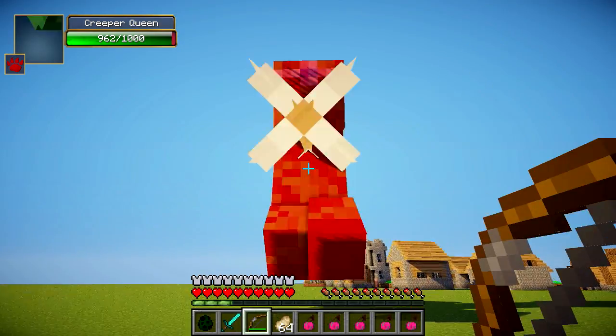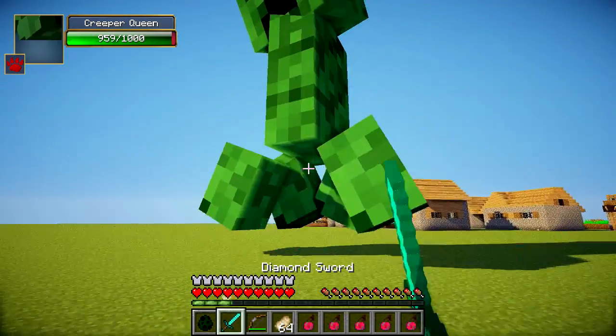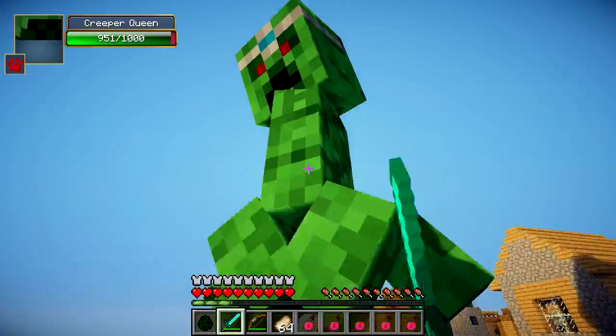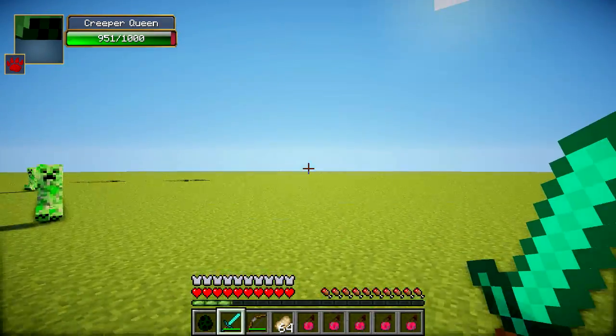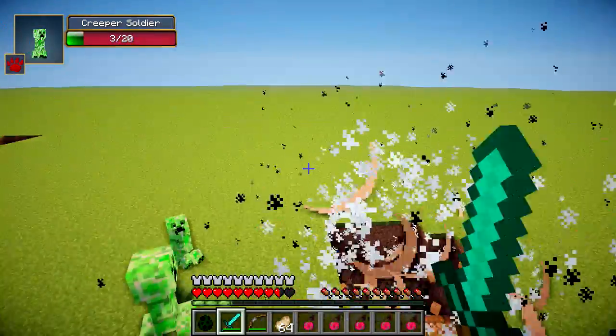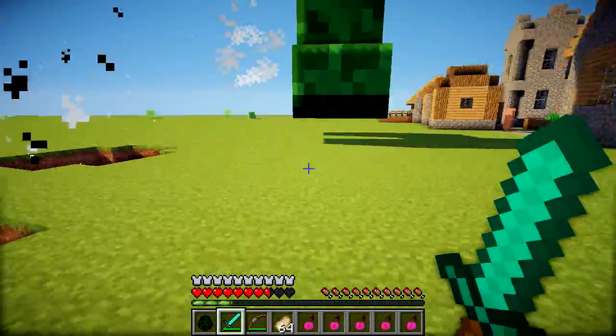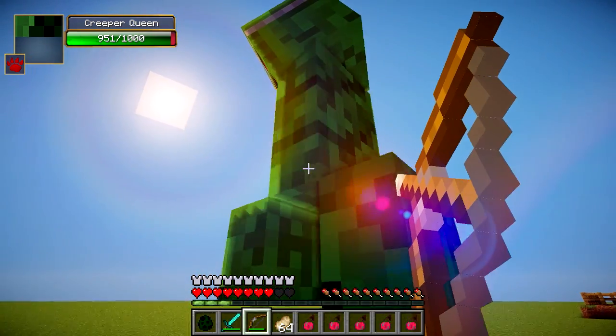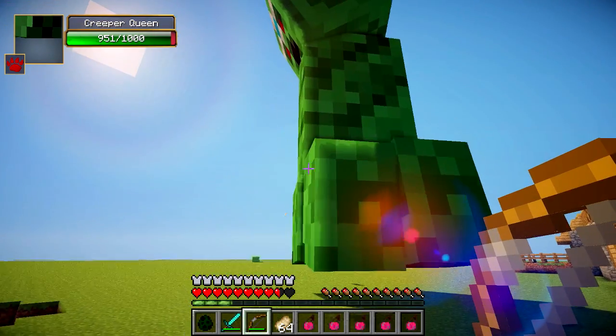So we're just going to keep shooting her. Can you actually do contact damage with a sword? Let's get up close — she's running away from me. Yep, you can use a sword. There are some Creeper Soldiers again — getting blasted everywhere. That's why I've got some health potions. I don't think I'll be able to defeat her in this video since it could take quite a while, and she seems to be deflecting the arrows, which is a bit peculiar.